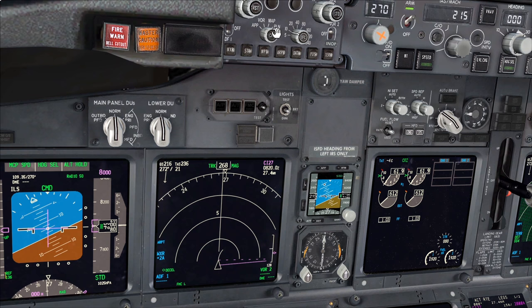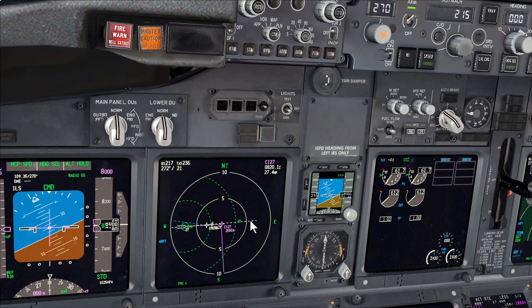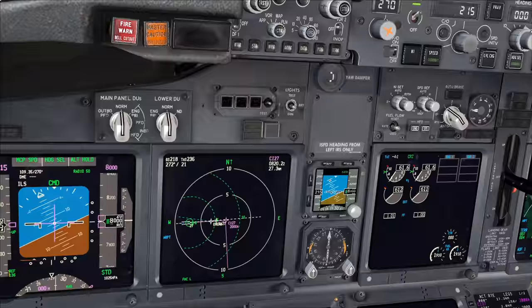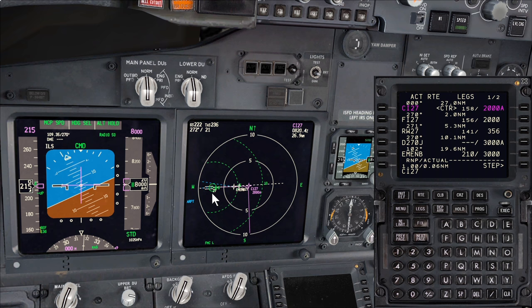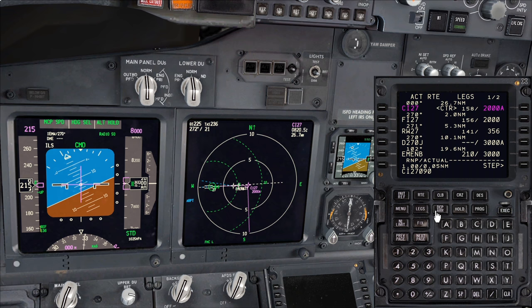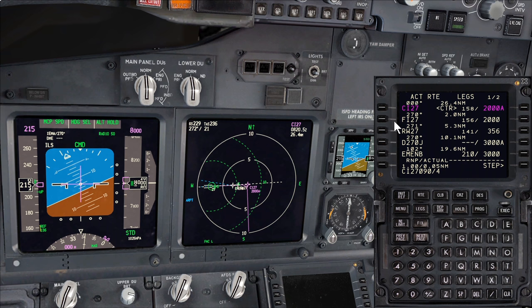Looking at the map, we're pretty much on profile, but we wouldn't engage LNAV because we're under radar vectors. In these conditions it's unlikely we'd be vectored to a six-mile final - more like eight or ten. So we're going to create a waypoint to keep VNAV updated. To create a waypoint, take any existing waypoint, choose the radial - the inbound course is 270, so reciprocal is 090 - then add a slash and a distance, say four miles, and line-select that key. It generates a waypoint.